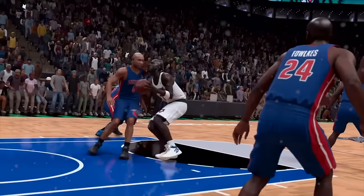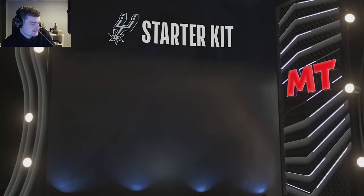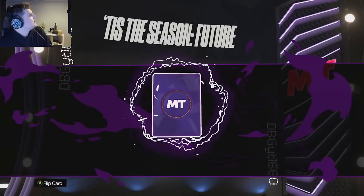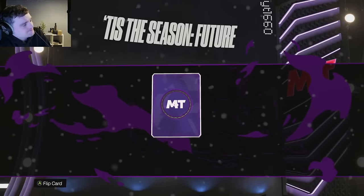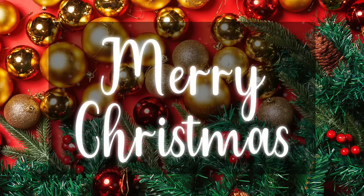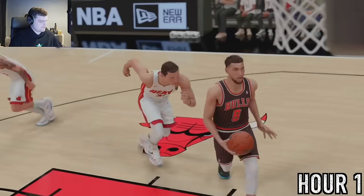Today we're playing NBA 2K20 MyTeam starting off with a brand new account, using the player market as well as some new locker codes and free agenda packs in order to build a god squad. We end up with a team with five diamond cards in less than three hours. This is the Christmas edition of this video, so we start off by watching the trailer.